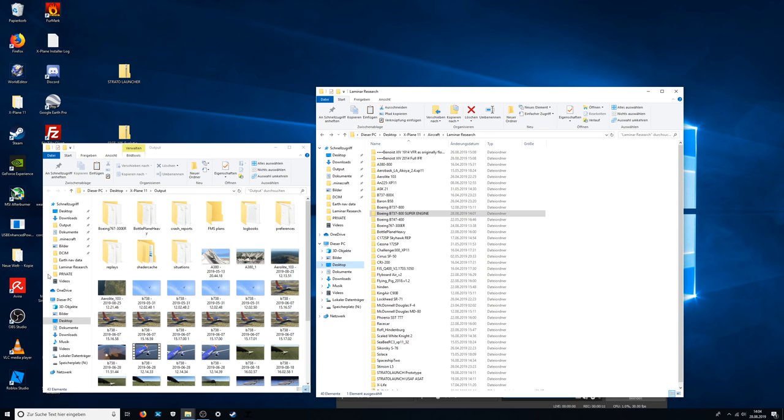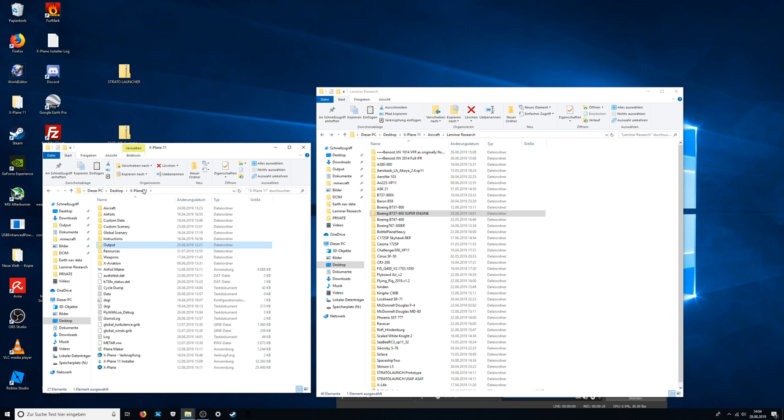Hello gamers! Welcome back to another Swish 301 video. Today I'm gonna make a super ultra ultra thick thick 737. And no, not the max. Well, that was funny because the 737 MAX is kind of like a thick version of the 737. Alright, so we're gonna play around in X-Plane again. Average Swish 301 video, right?